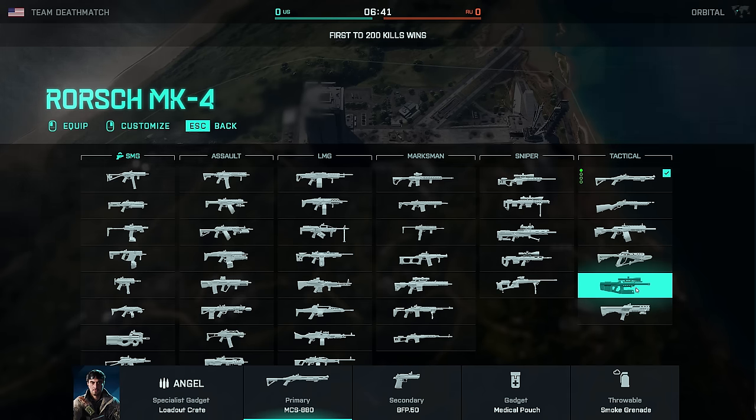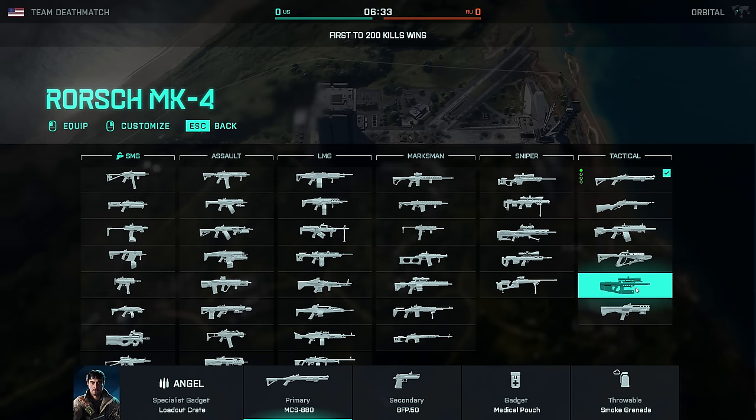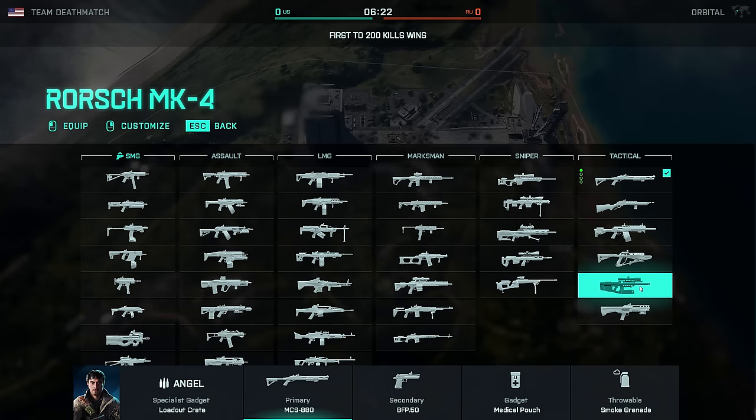The Rorsch Mk4 is also a very good sniper. I wouldn't really recommend using the full auto or burst modes in close range — it's really not going to trump some of the better assault rifles or SMGs. But for long-range sniping, this thing is still pretty broken just because of the bullet travel time, which is almost non-existent.